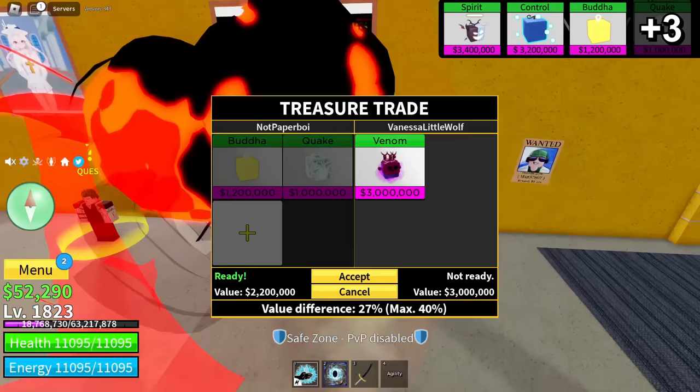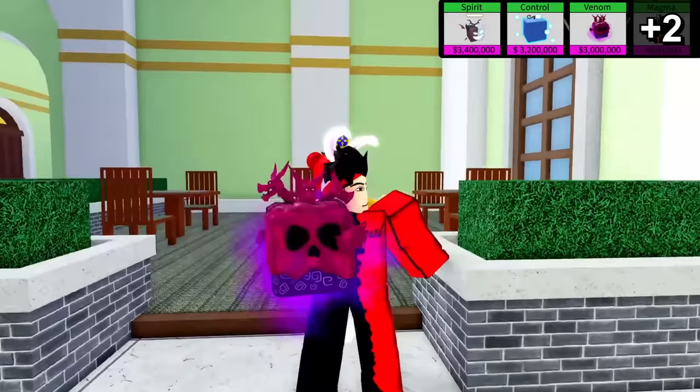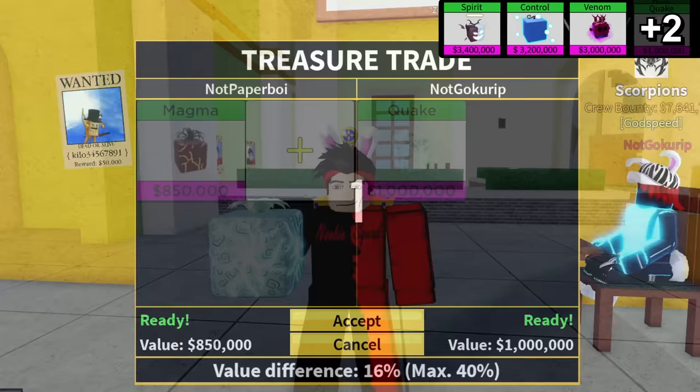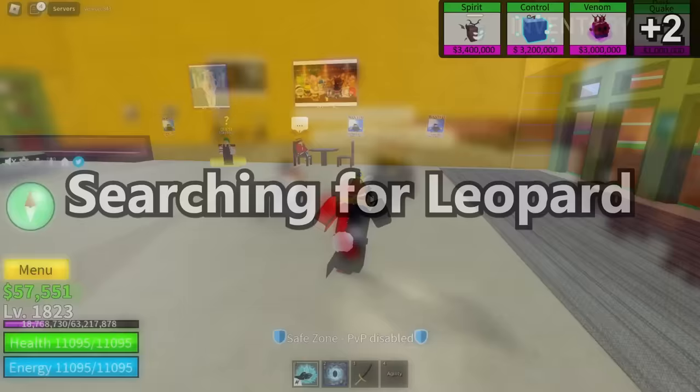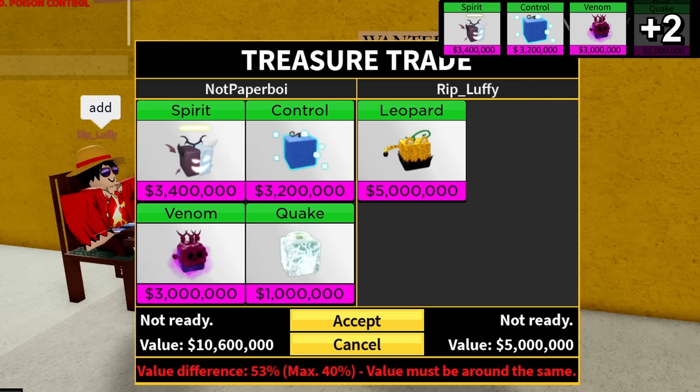Here he is - take the buddha and quake. Come on, please accept! Oh my god, this is a huge W - five, four, three, two, one - we actually got venom! That has to be the biggest W trade I've gotten in my entire life. With this we can easily get a leopard fruit. While searching I also found a trade for a quake fruit, so I accepted it. Now let's keep searching for the leopard fruit trade.